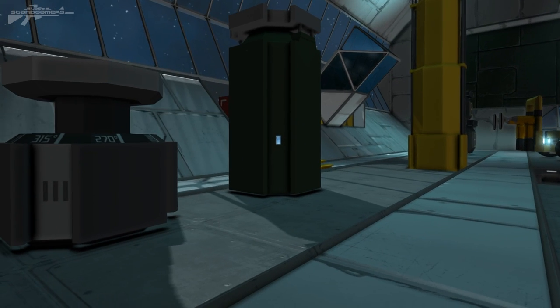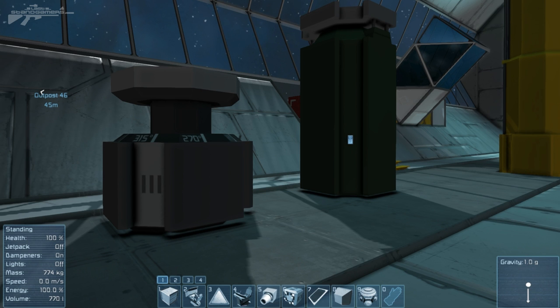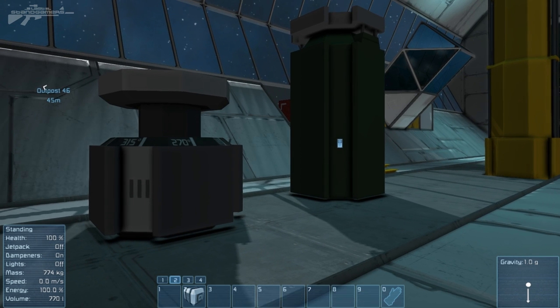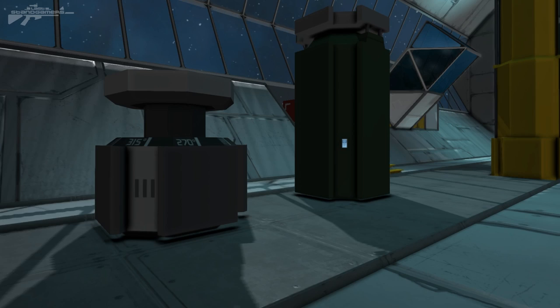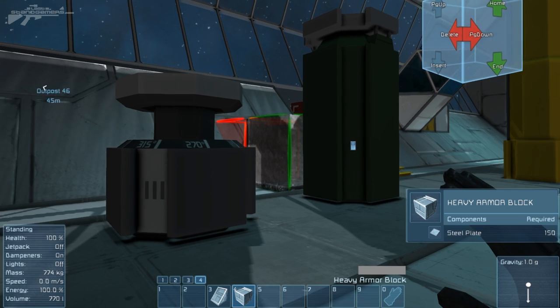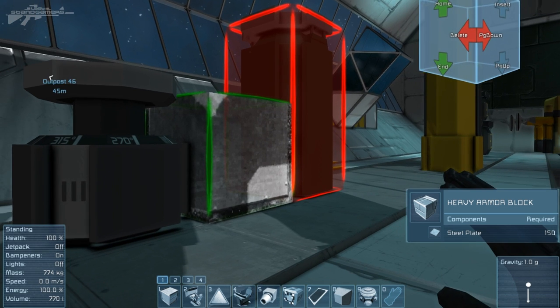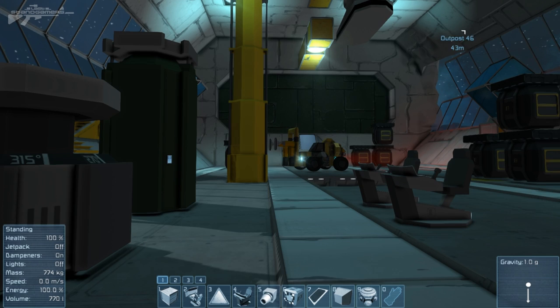Let's start by accessing our toolbar. The first thing I want to show you is that we've been given four times the size to our toolbar. By using the dot and the comma key we can cycle through to different toolbars. That means we could have a heavy armor toolbar set up, different sorts of heavy armor for building the exterior of the ship, or we could filter back to some sort of interior set up to build the interior of our ship really simply and easily.